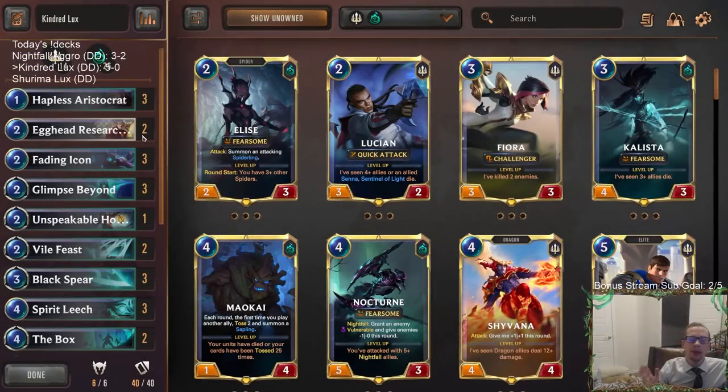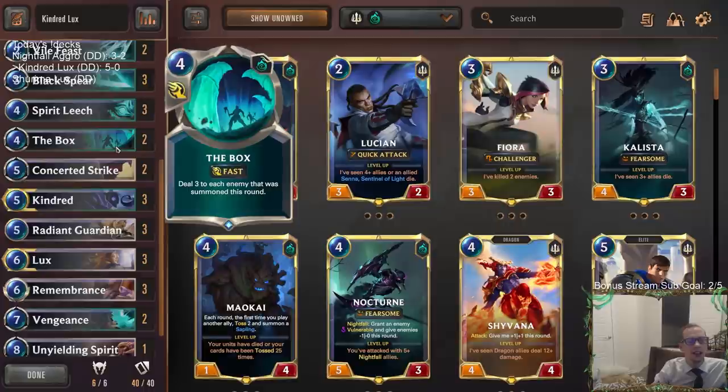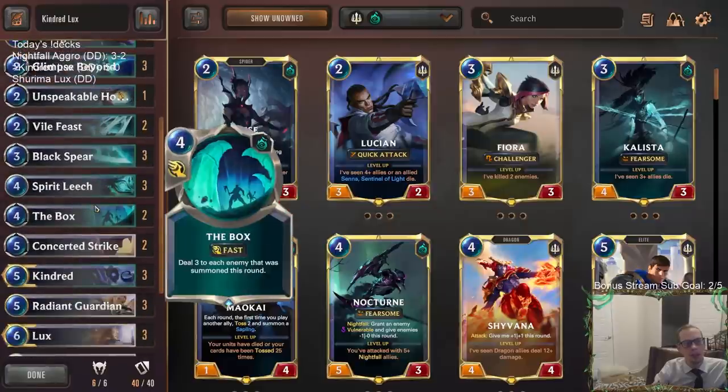So we finished up 5-0 with Kindred Lux — that's incredible. That's not easy to do in ranked. Our deck looked really, really good. And of course, the card I was saying I didn't really like before just performed so incredibly well. The Box won us multiple games kind of by itself. It was just awesome. Having Radiant Guardian was clutch also.